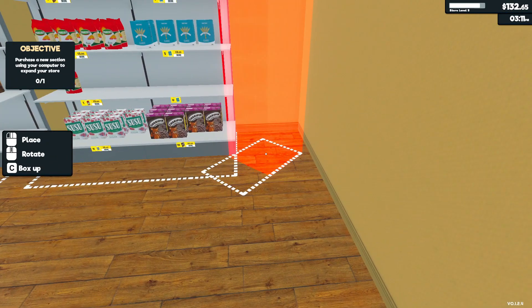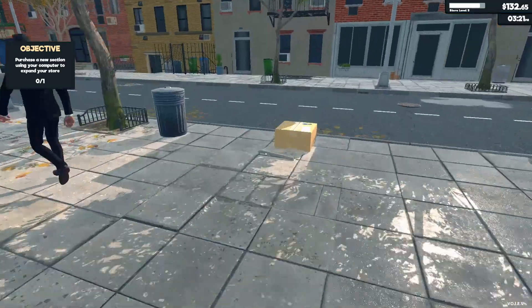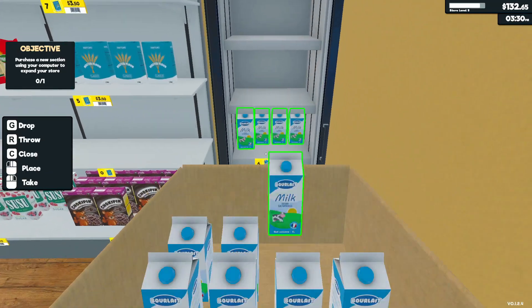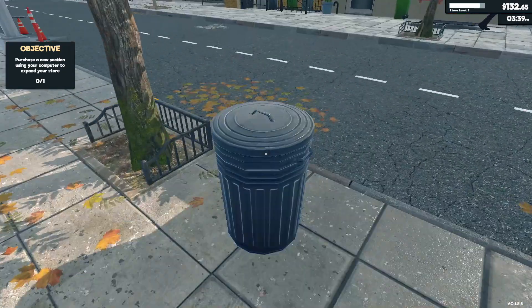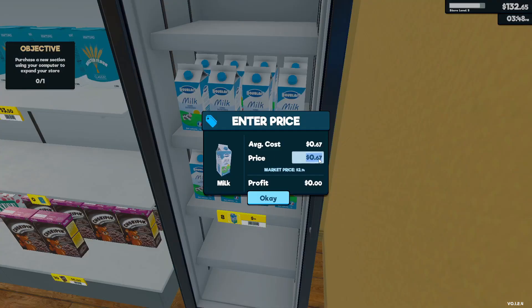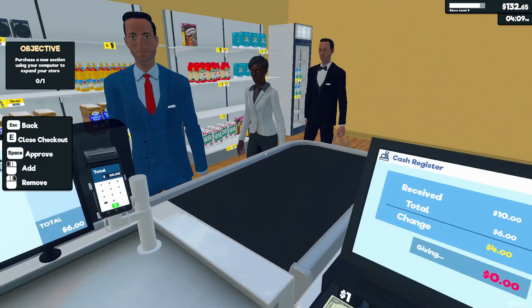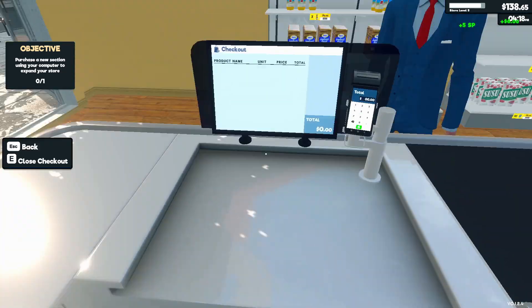Do you want to know how to rotate? There we go. There's your fridge. There we go, and here's your milk. How much is milk? Two fourteen - well, it's two dollars. Don't ever complain you can't find milk now. There we go.